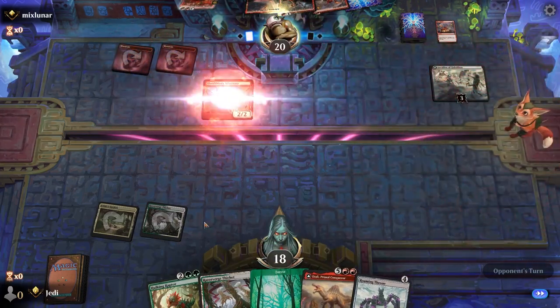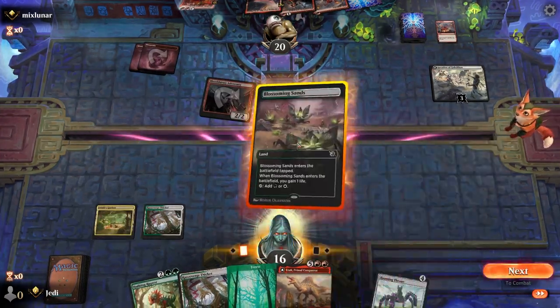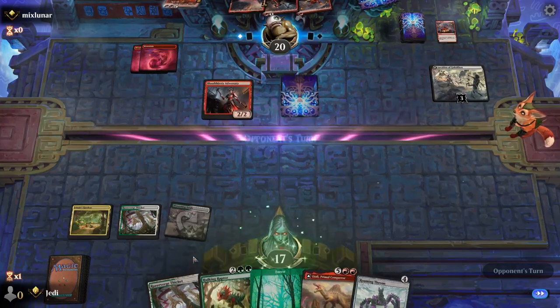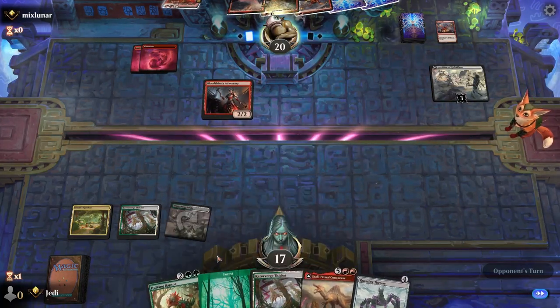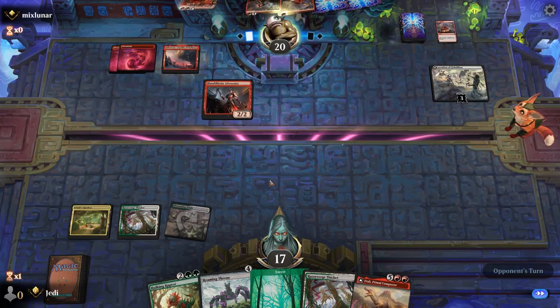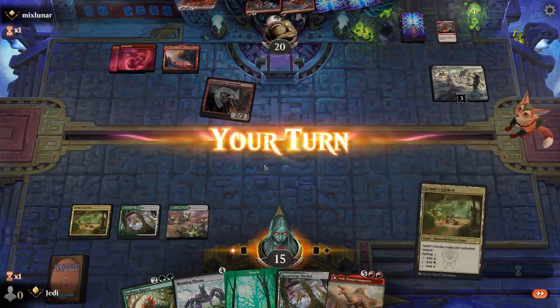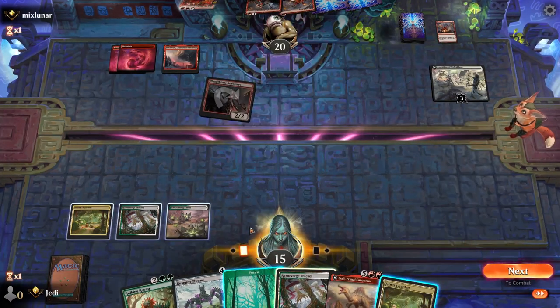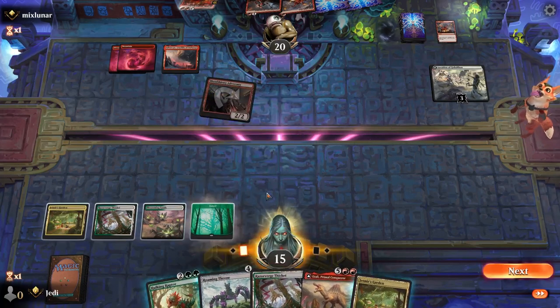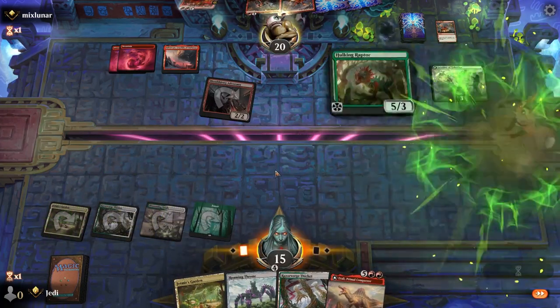Then we go Raptor. We'll go Raptor and then we can roam, because we're still missing a land. I definitely think we Raptor — that's a given. We still have a safe turn. We need to get something on the board, so let's play Raptor. Mana base is hurting us a little bit here.